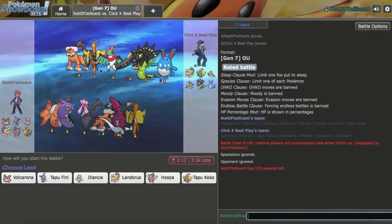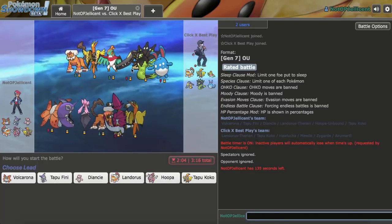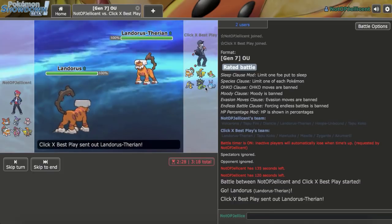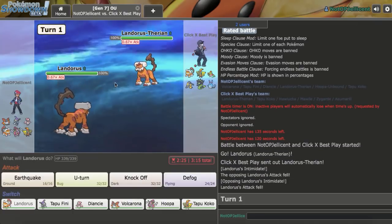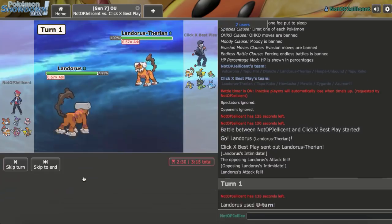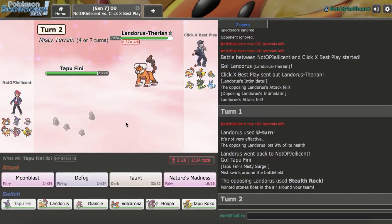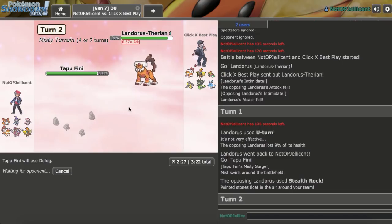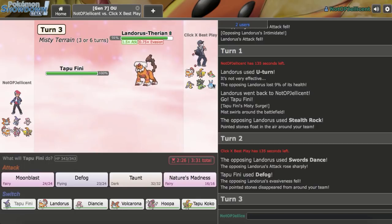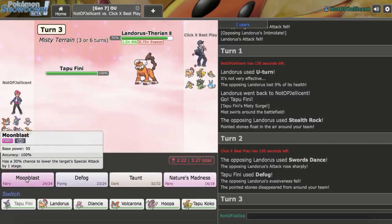Got another game — this guy has Hawlucha so I need to keep Tapu Koko healthy, and Tapu Koko is actually a giant threat to his team. I'll lead off with Lando-T — I don't want to lose to Azumarill. I'll U-Turn to start since I don't know his lead. As he sets up Stealth Rocks I pivot to Tapu Fini and Defog. He might stay in and Earthquake, since that could help set up a Zygarde sweep — but Volcarona is pressured by Aqua Jet.